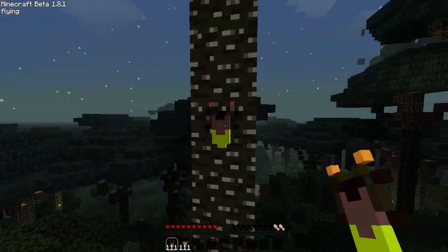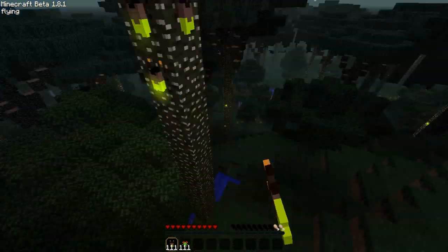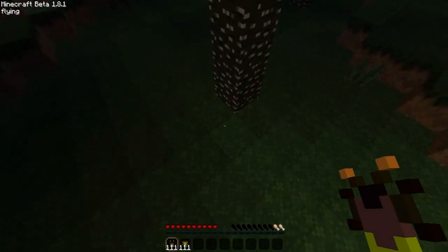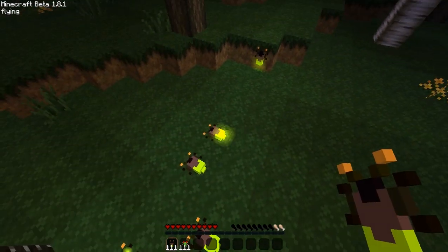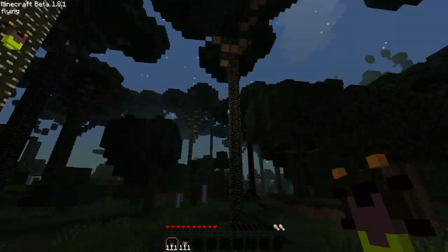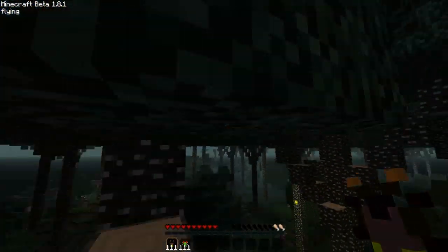And this is the firefly. As you can see, you just put them down and they create a little light. You can put them on the ground and everything — they're pretty cool. You can harvest them, and I believe you can bring them back to the normal world. So those are the general tree mobs for this mod.